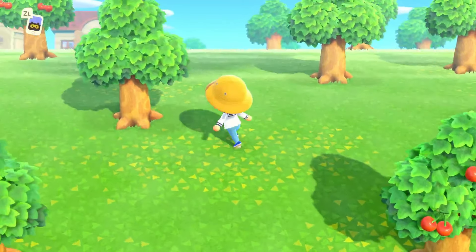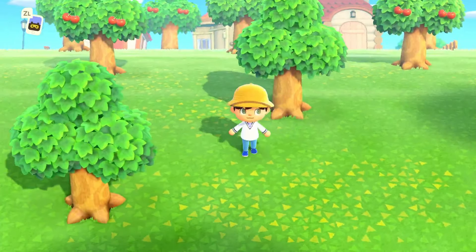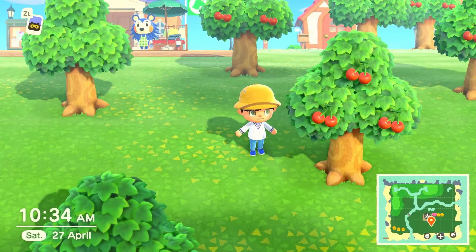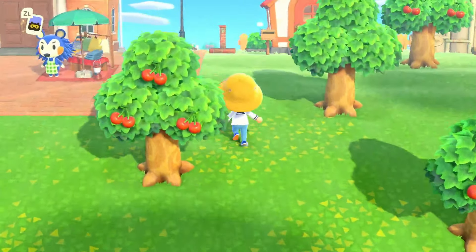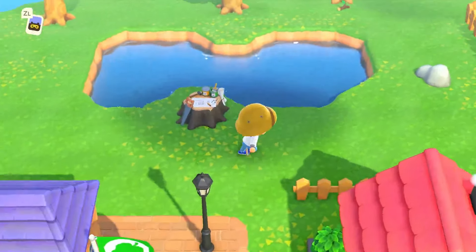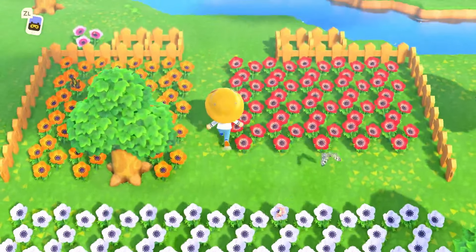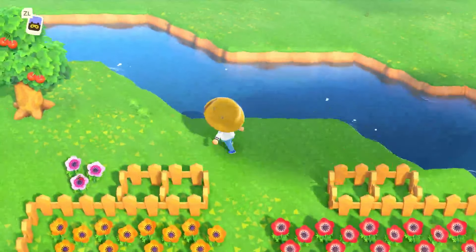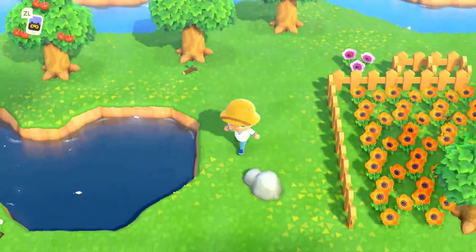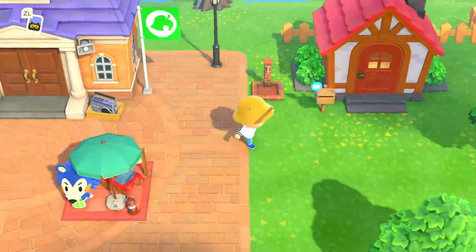I gave Shari a sheep costume, so hopefully she'll be walking around the island looking like a sheep. She also gave me my very first recipe dupe, which isn't appreciated but there you go. I've also done a load of weeding on the cliffs, removed all the flowers and basically moved them so they're now all contained within one little space. I even got my first little hybrid — a very nice pink windflower.